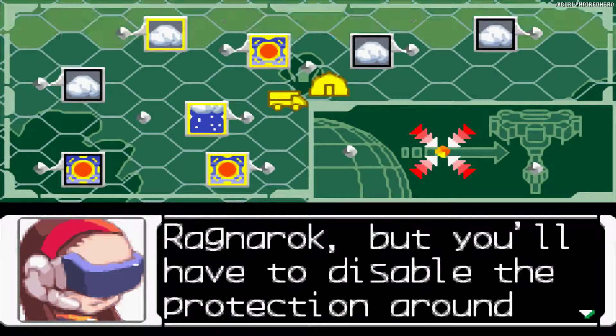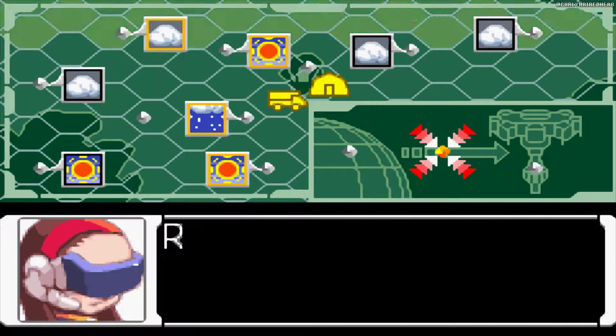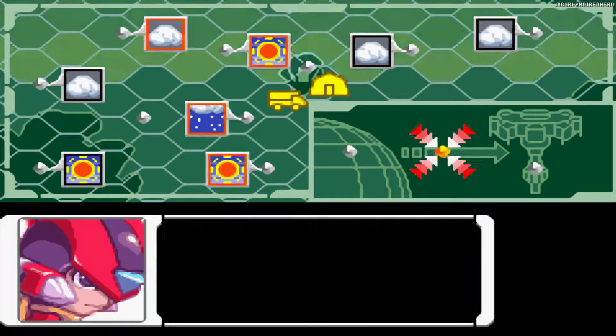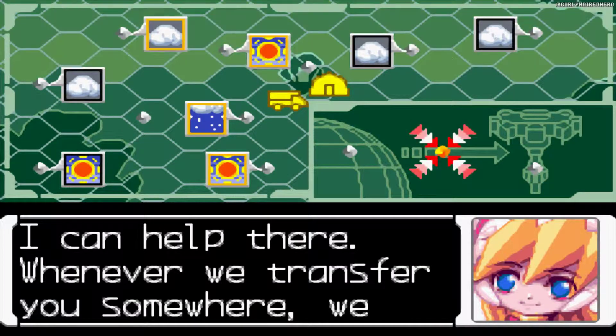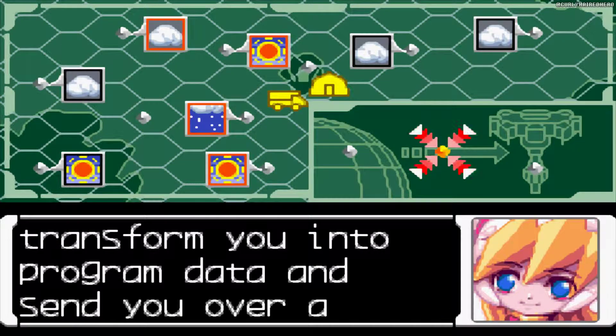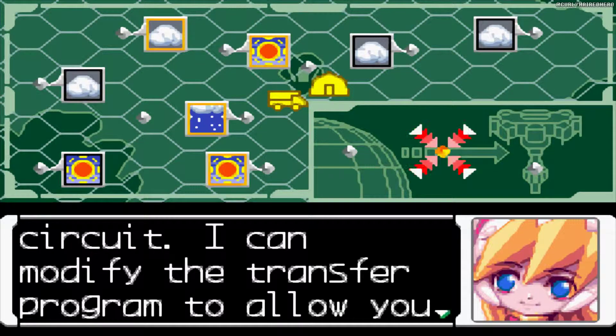Using the teleporter base, we can transfer you to Ragnarok, but you'll have to disable the protection around Ragnarok on your own. How do I do that? I can help there. Whenever we transfer you somewhere, we can transfer you into the program data and send you over a circuit.